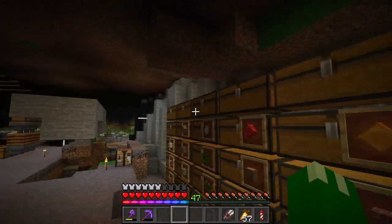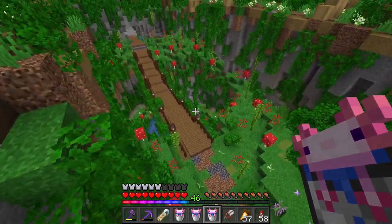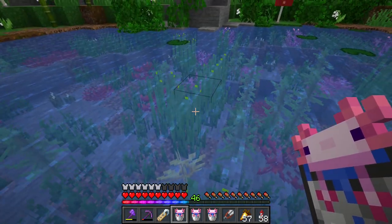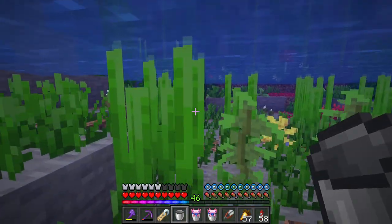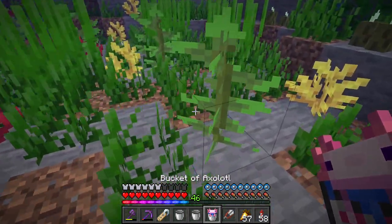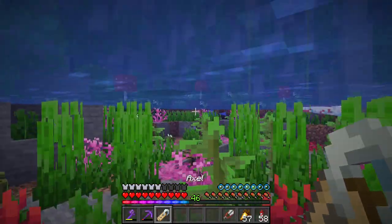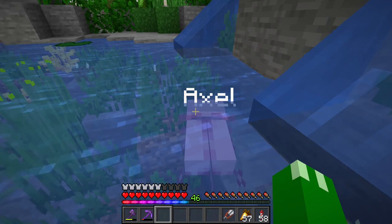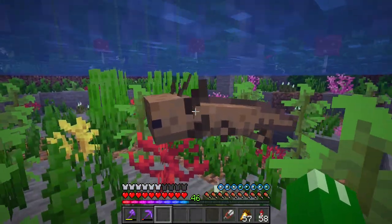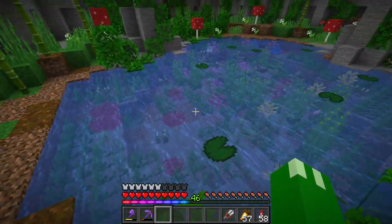However, one thing I'd like to check before we go out there is our axolotls right here. I think I know just the place to put these guys — underneath the bridge over here we've got this little pond, and we do have a few tropical fish down there. I'm going to place these guys in here. We got one of the brown ones, and of course he killed the fish — I should have seen that coming. Then we've got the pink one, and finally the blue one. You guys are going to have to help me name some of these. We're going to name the pink one Axol — some of you might understand the reference. The blue axolotl and the brown axolotl need names, so definitely give me those in the comments below.